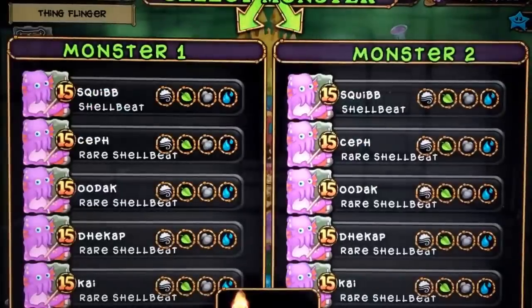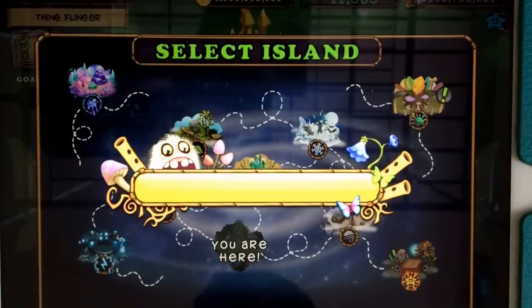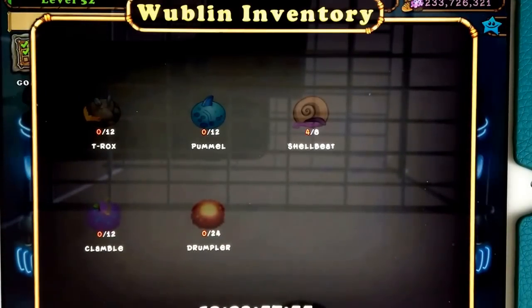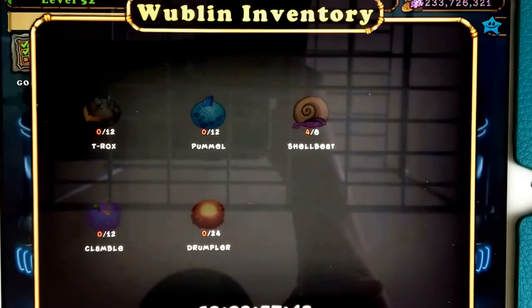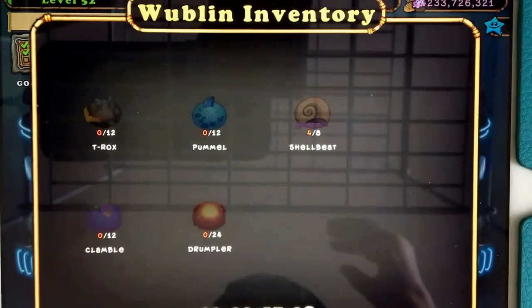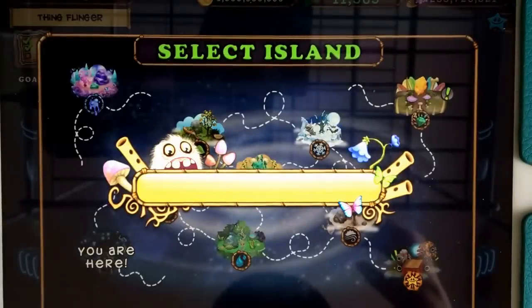Wow, 24 Drumplers. Let's go back and look at him. Our time is 13 days — so two weeks. You've got two weeks to get all of those monsters. Here's my broken wrist — I have it out of my temporary cast. So I have four Shellbeat, and still need T-Rox, Pummel, Clamble, Drumpler. This is gonna hurt. Keep going — we want to see what he looks like.